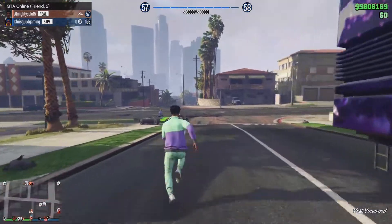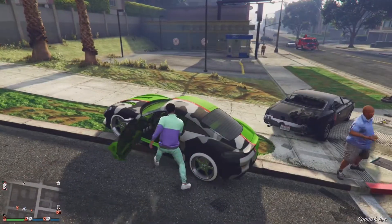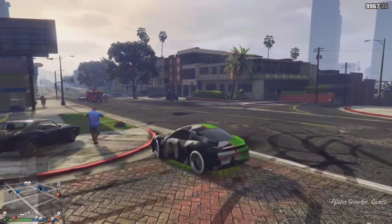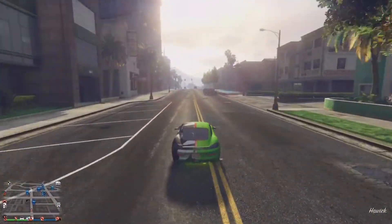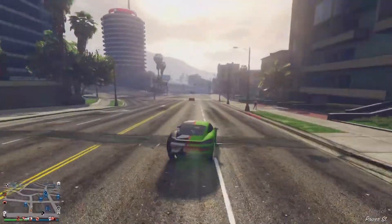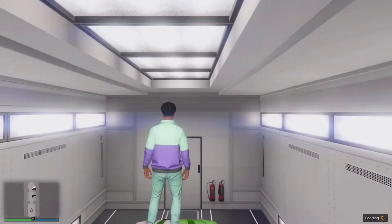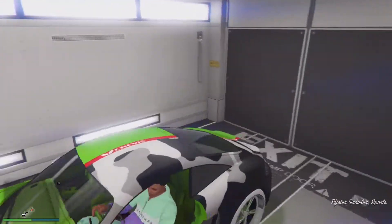Now you should back out and go get inside the car that your friend is giving you. Drive as far away as you can — just down the street. You shouldn't have to go too far, as it usually starts right there. You should then spawn on top of the car inside of your MOC.